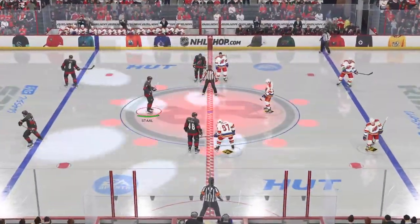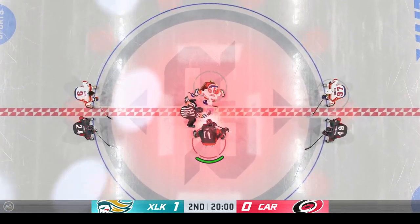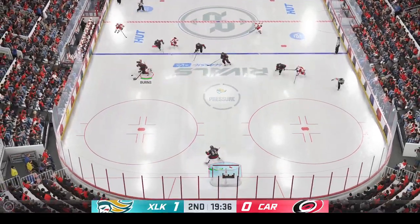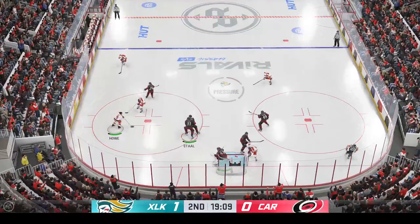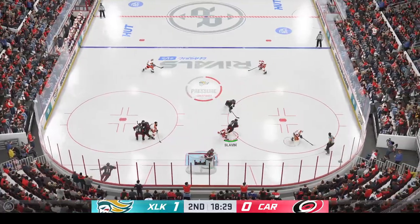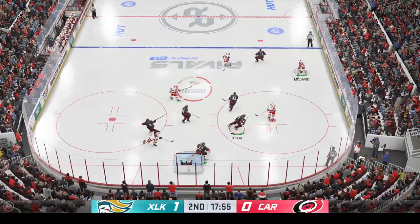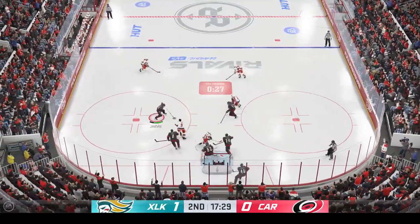Let's see what period two has in store for us as they are about to drop the puck. The second stanza is underway. Pounder, how would you assess this game through the first 20 minutes? Carolina's trailing because they haven't had any urgency around the puck — they've been chasing the game and they haven't had any possession time. Gets down to knock it away — here we go! They've really ratcheted up the intensity here in the offensive zone.